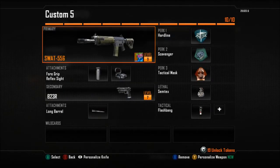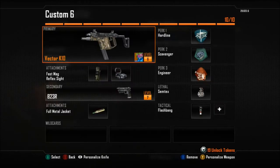Next is Custom 5 with the SWAT-556, 4-Grip, and Reflex Sight. And then the B23R with long barrel. Flash Bang. Semtex, Attack Mask, Scavenger, and Hardline.